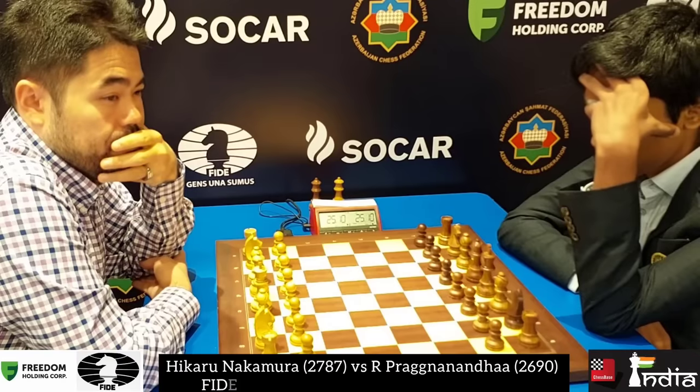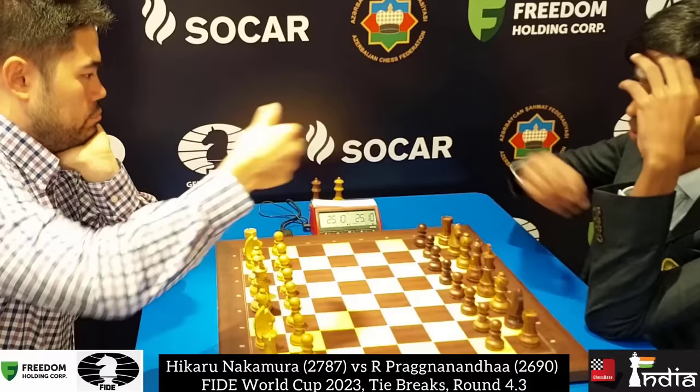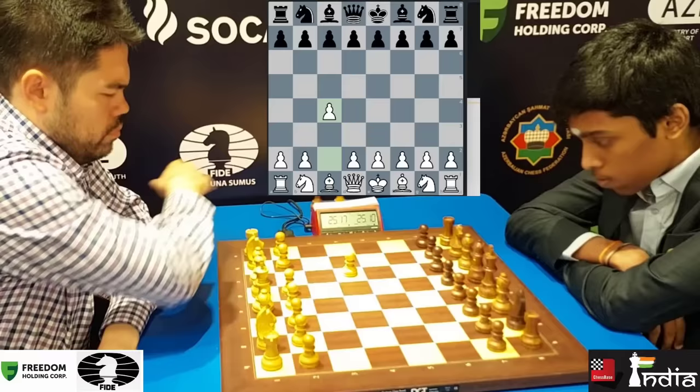After two draws in classical chess, it's now time for the rapid tiebreaks between Hikaru Nakamura and Pragnananda. 25 minutes plus 10 seconds increment. C4 by Hikaru — the English opening.